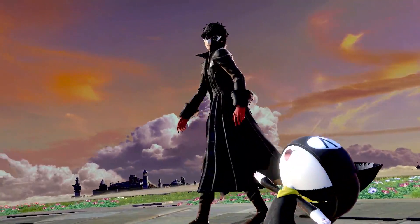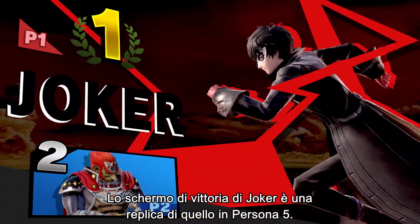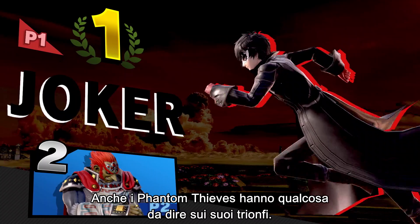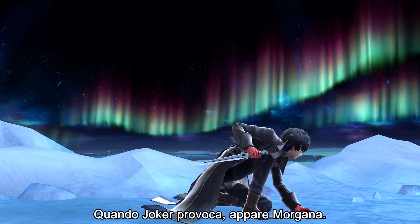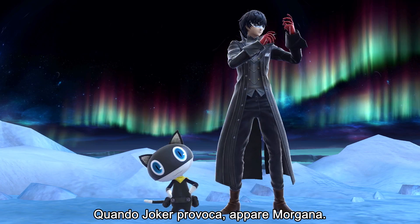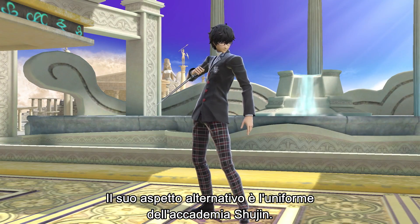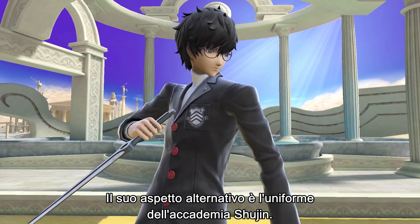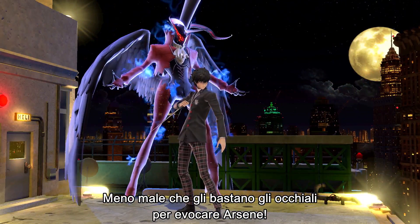That was graceful! Joker's victory screen replicates the one in Persona 5. The Phantom Thieves have something to say about his victories too. When Joker taunts, Morgana shows up — "Looking cool, Joker!" His alternate costume is his Shujin Academy uniform. Good thing he can use his glasses to summon Arsene.